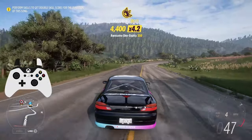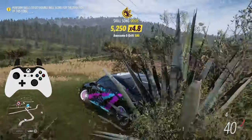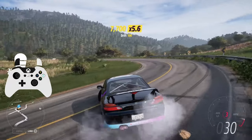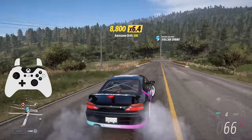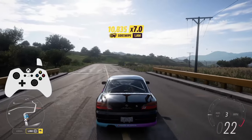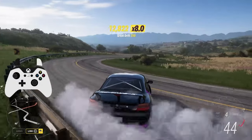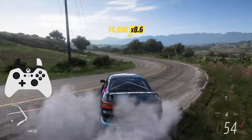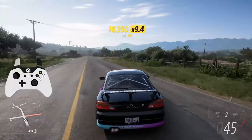How I like to counter-steer on controller is I just tap the stick to the side, because you don't need to hold it there the whole time — you'd obviously just go the other way. What I like to do when I'm in a corner is tap it to the side throughout the corner whenever I need to. I find that a lot easier than trying to hold the stick halfway between center and all the way to the side. I just tap it throughout the corner. And that's basic counter-steering.